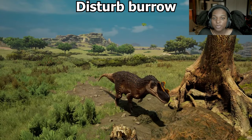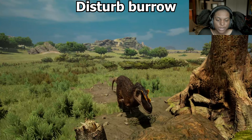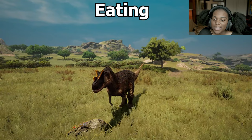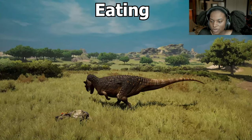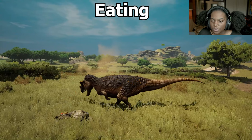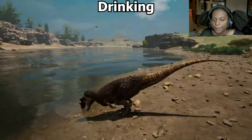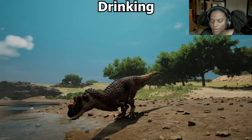Here's our disturbed burrow animation — basically with the foot, we're just scratching until our little creature comes out. Here's our eating animation — it's a little bit above the body, but it's just pulling off a chunk. Here's our drink animation — just quick little sips, nothing too major.